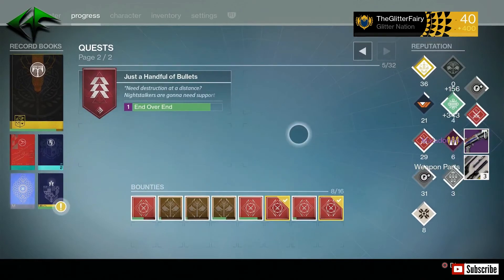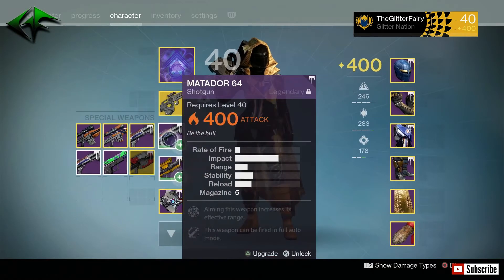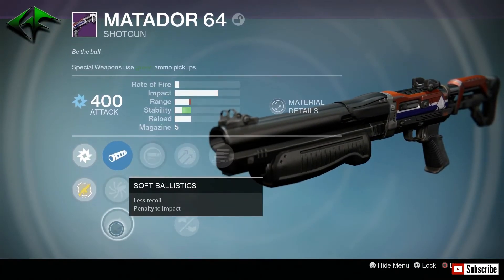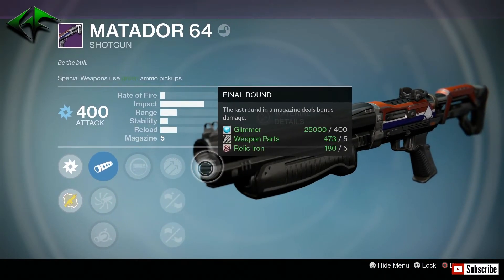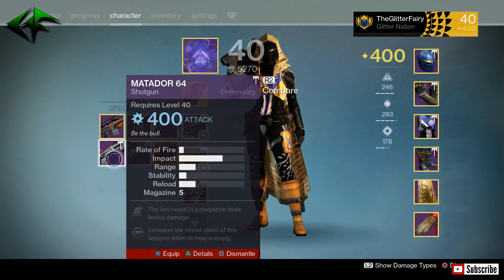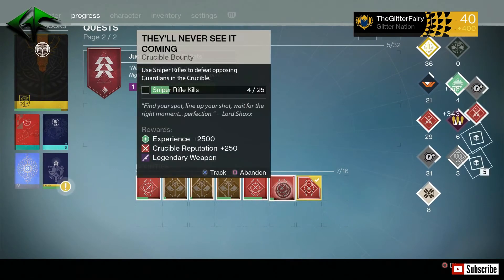Moving on — another Matador 64. This is actually another pretty decent roll, but it's not my god roll. We have Smooth Accurate Ballistics and Soft Ballistics, Spray and Play, Hammer Forge, Injection Mold, Hand Laid Stock, and Final Round. Nope, not a very good one — going to be dismantling that one as well. Make sure you tap R3 to lock your good ones — you do not want to accidentally dismantle anything.